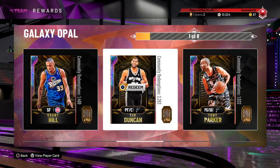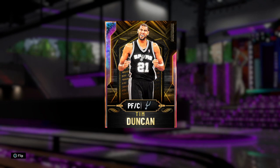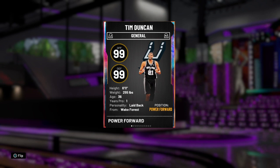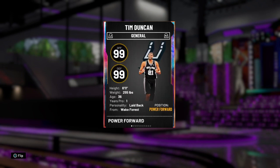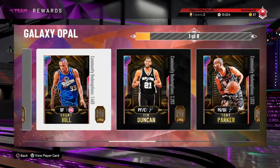Coming in at number five is Tim Duncan, and this is a card that gets a lot of hate, but I don't really understand why. His release is kind of weird, but that doesn't make or break a big man the way it does a guard or forward. He can still shoot wet from the corner, he's a demon in everything else, has 39 hall of fame badges, grabs rebounds from everywhere, and is a very good defender. I rank him higher than David Robinson because he's simply a better card overall.